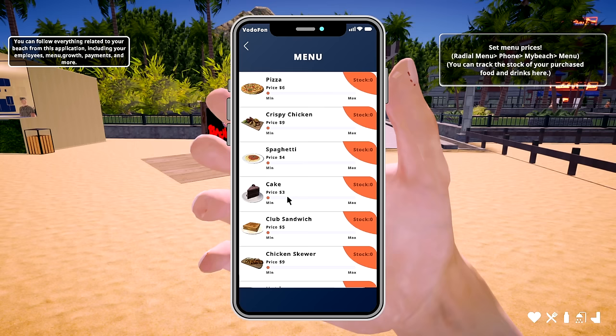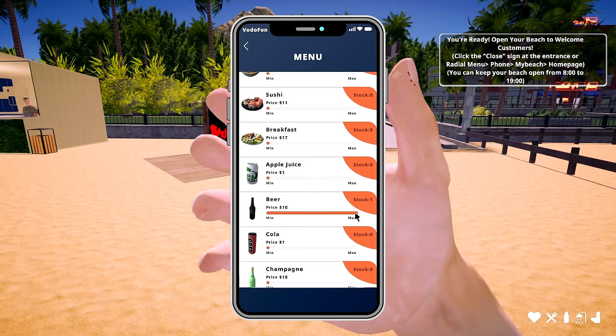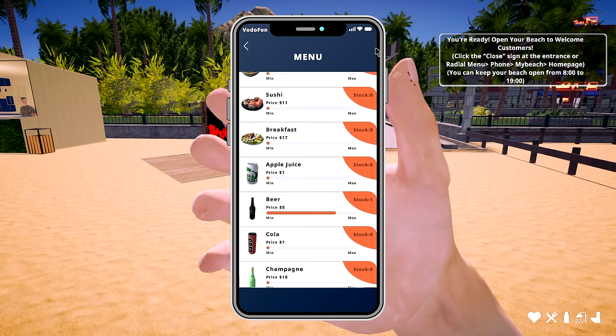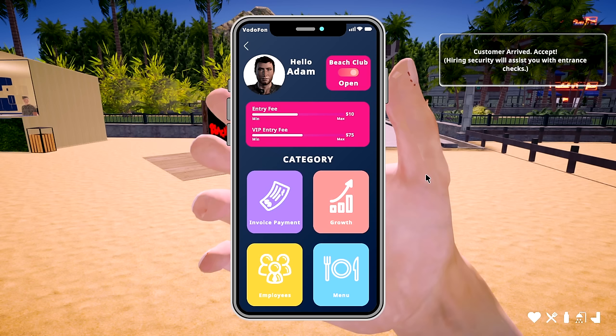Stock is zero — there we go, one stock. We paid two for it so we want to sell it for eight — let's double it up. Close that, check the entrance radio menu. Entry fee at ten dollars is pretty good. Customers will arrive, and hiring security will assist at the main entrance check-in.